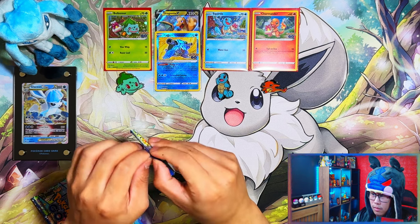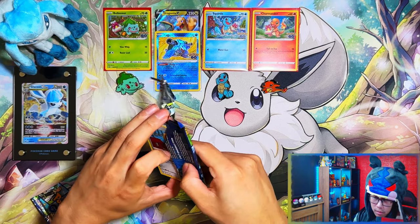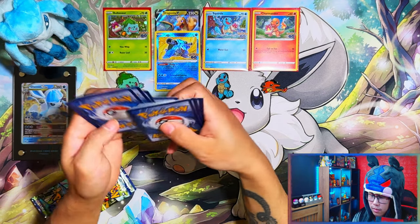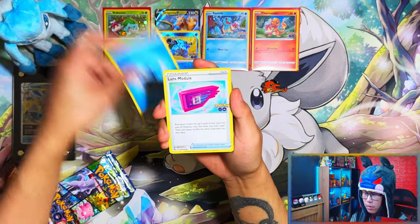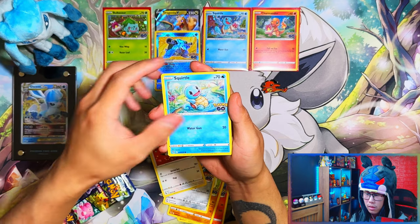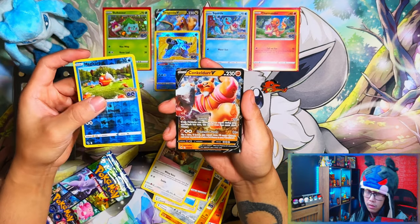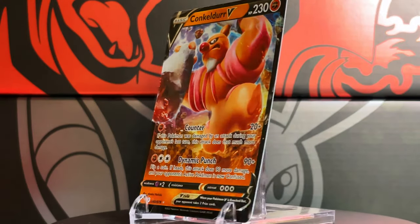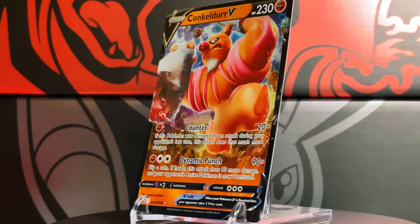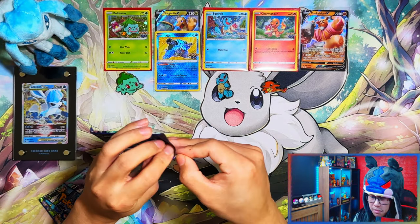Bulbasaur was a dud — no hits from that at all. So that's one box which, if you bought that randomly, would have been a dud. Me to pull that off camera — probably never gonna pull that on camera. The only things left to open are the Pokeball tins and the Dragon Knight premium deck holder. Conkeldurr V — at least this one has a V. So yeah, a few packs left from those and then that's it. I'll be done.